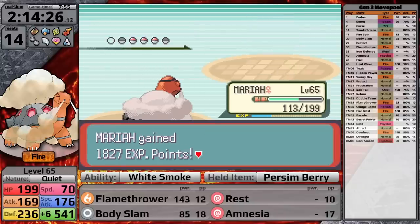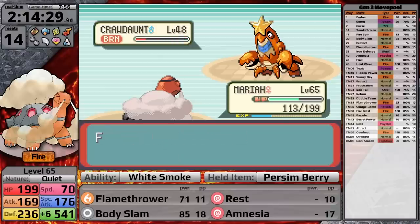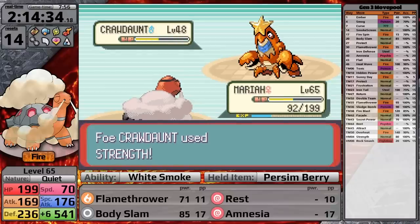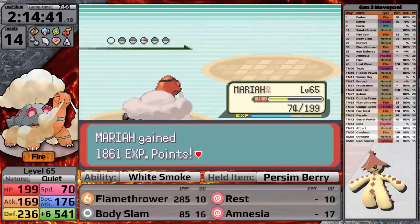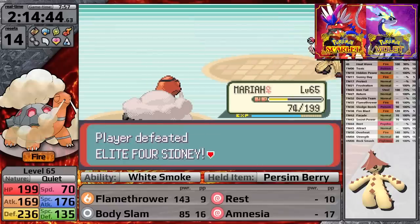Flamethrower one-hits the Absol. He sends in Crawdaunt — Flamethrower does more than Body Slam would anyway, so I knock it out. Then his final two Pokemon, Shiftry and Cacturne — by the way, I got a Shiny Cacnea and evolved it into a Shiny Cacturne in Scarlet and Violet, so I'm really happy about that. With Sidney out of the way, it's time to take on Phoebe.